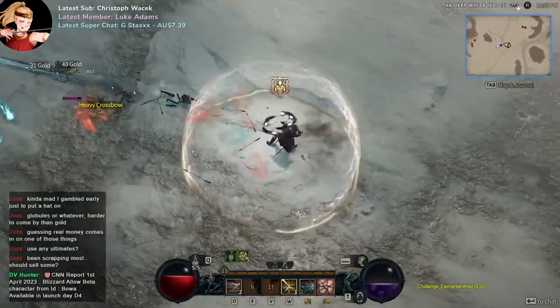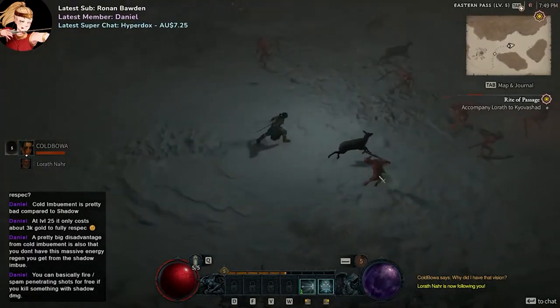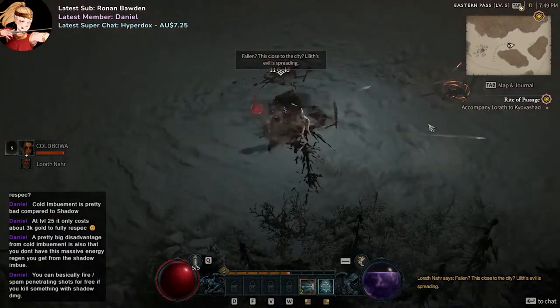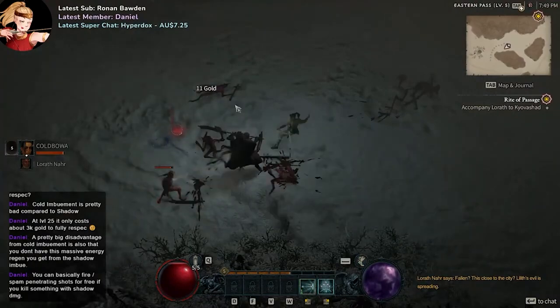Everything up to here covers all the immutable differences between bows and crossbows. Going deeper from here, how do all these differences affect your build overall? I'll go into some of the other bonuses, benefits, and gain factors that you would expect to see as a rogue in Diablo 4, and how bows and crossbows fare in each one.